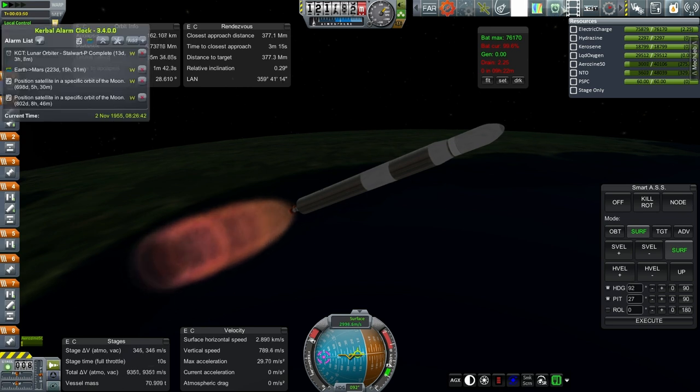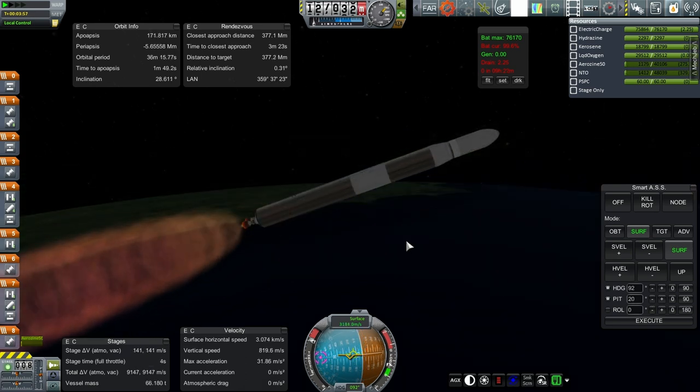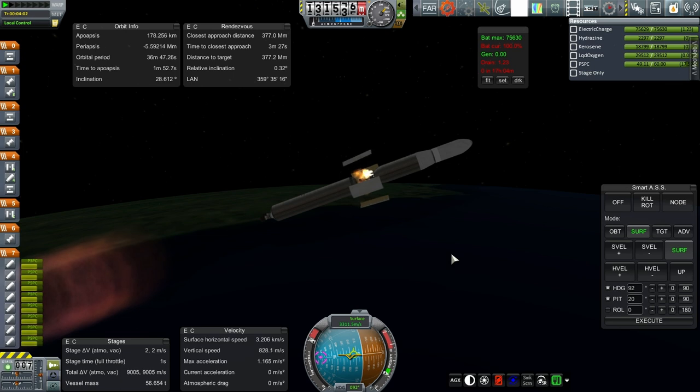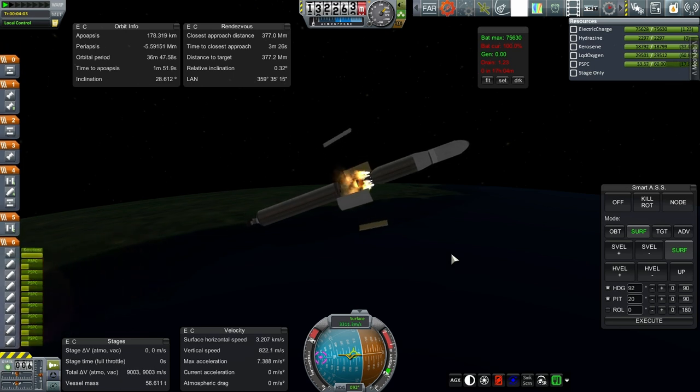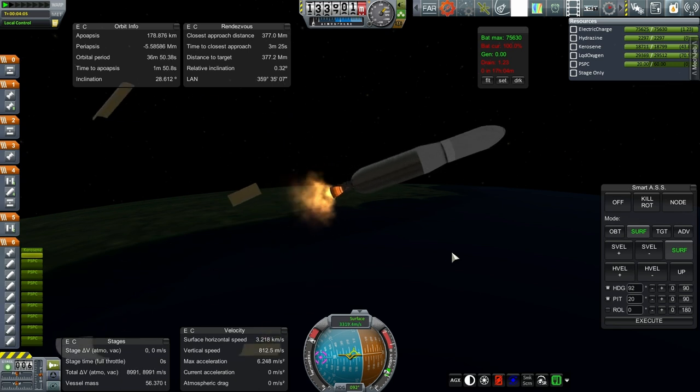You can see November 2nd, 1955. Ten more seconds here. Next one is the LR-105 Sustainer, which is the center engine on the Atlas. Ignition is good and we continue on. Very nice.